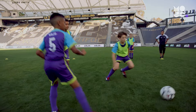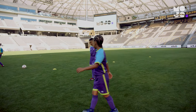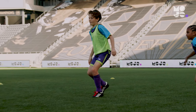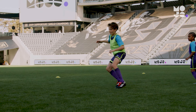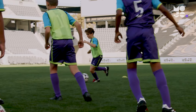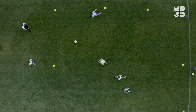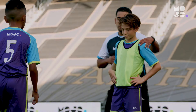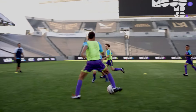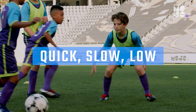This is 2v2 to End Lines — Defending. This two-on-two scrimmage helps players learn to defend as a team. Yes, attacking may seem more fun, but defending is just as important. Use four cones to mark a small rectangular space and divide your players into two teams, one in pennies, on opposite end lines.